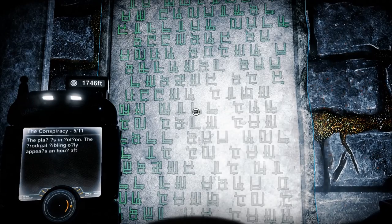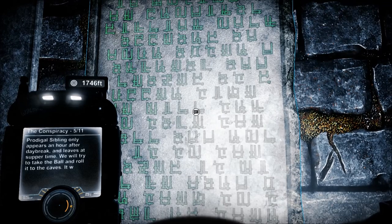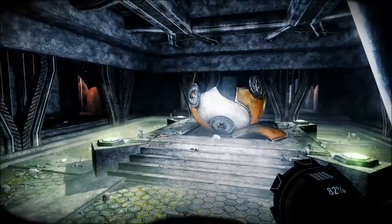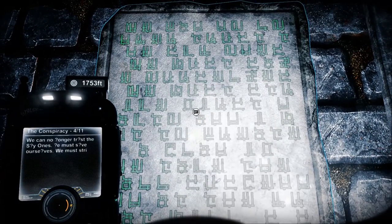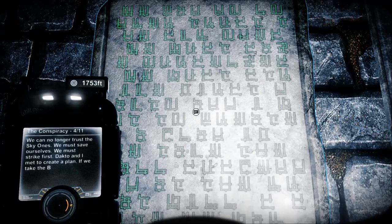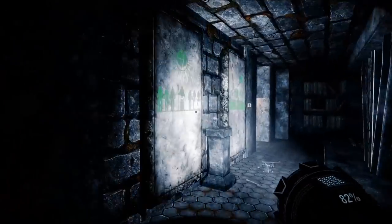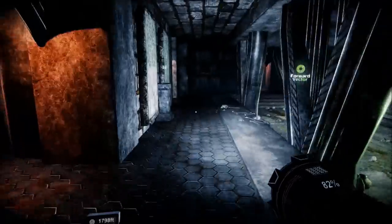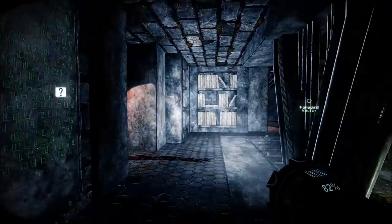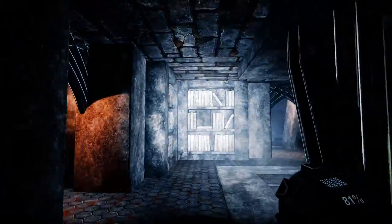The conspiracy - the plan is in motion. The prodigal sibling only appears an hour after daybreak and leaves at supper time. We will try to take the ball and roll it to the caves - it will be hard for them to track us there. We can no longer trust the Skywands. We must save ourselves. I'm going backwards - this is not the right way around. Do they start here? That's 11. This is 9. Oh, where's number 1? Maybe it was where we came in. I think we were in the right place before. And another small child.